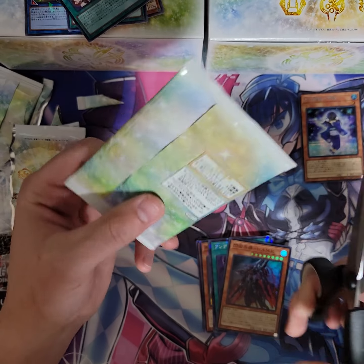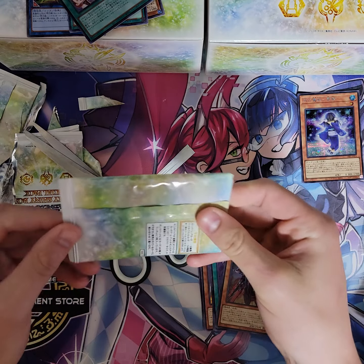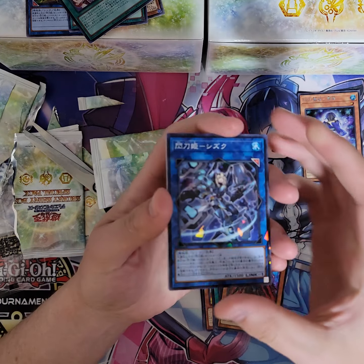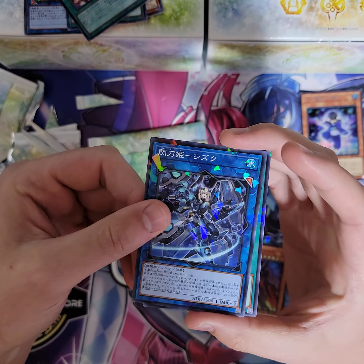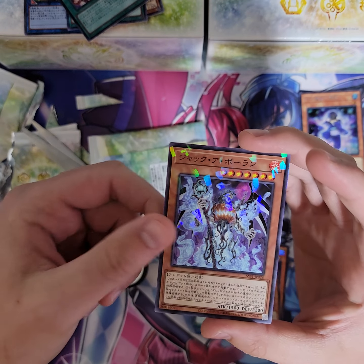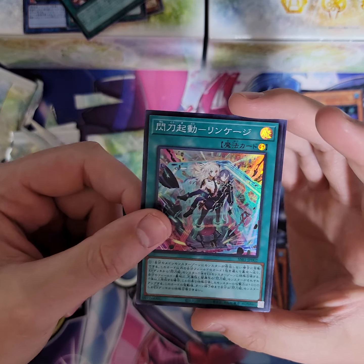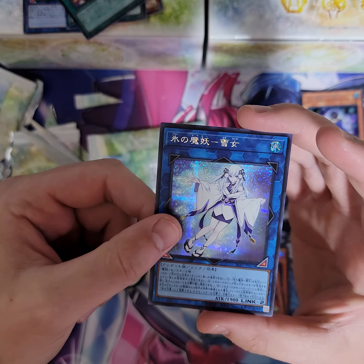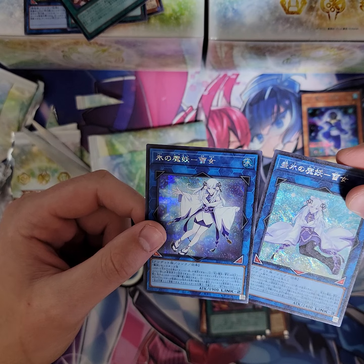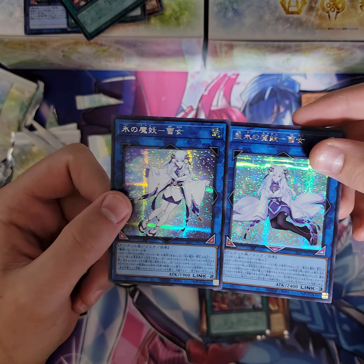We're just snipping at the top guys, no damage here please. We're gonna have a whole Sky Striker core by the time we're done with this. Oh, okay. So this is different - it's an alternate art. They are different. They are different.